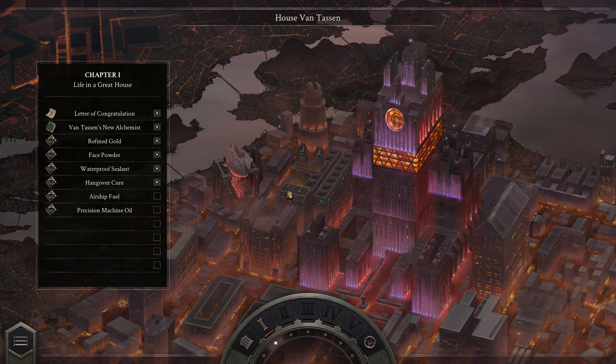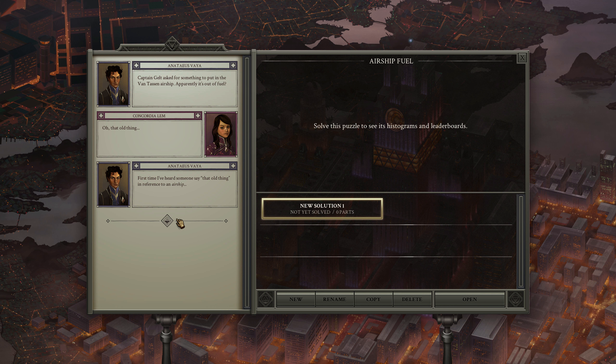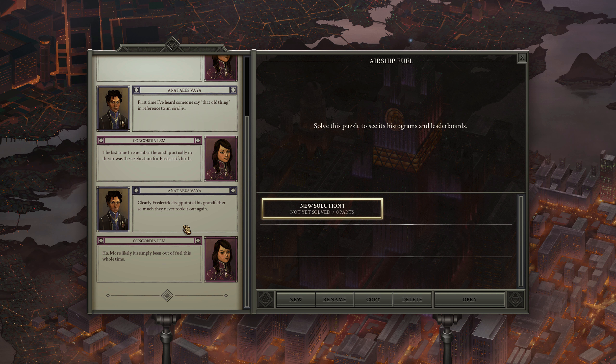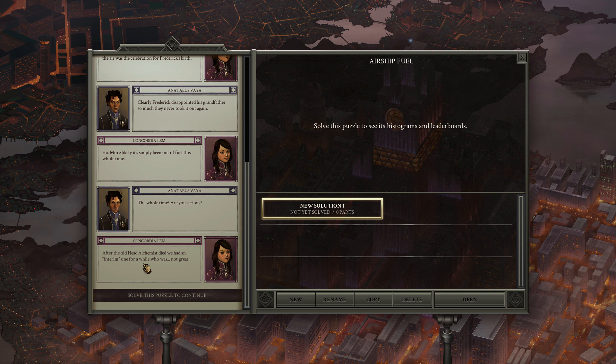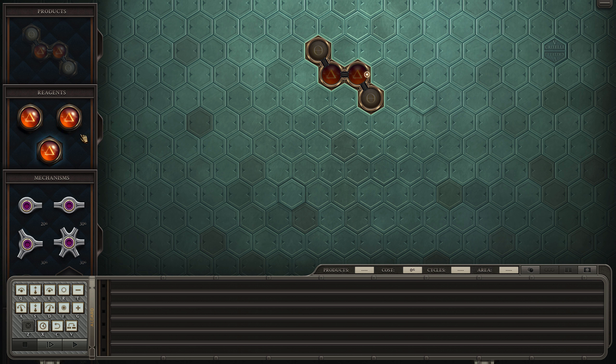Hello, welcome back to Opus Magnum where we'll continue our workings at the Van Tassen house. We're gonna build airship fuel. Jill asked for something to put in the Van Tassen airship — apparently it's out of fuel. Apparently the last time the airship was in the air was the celebration of Frederick's birth. After the old head alchemist died, they had an interim one for a while who wasn't great. We need two salts and two fire — we've got three reagents.